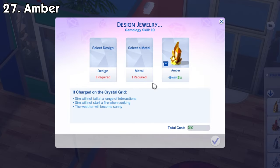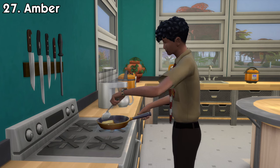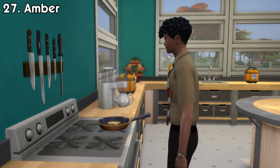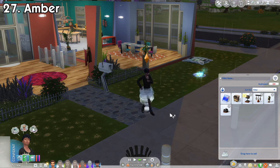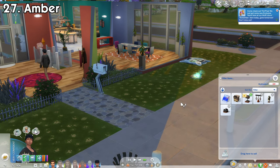And finally, Amber, another crystal from this pack, will make sims not start a fire when cooking and prevent your sim from failing on performing a range of interactions. Additionally, if you have the Seasons expansion pack, it will also make the weather always be sunny once it's active.